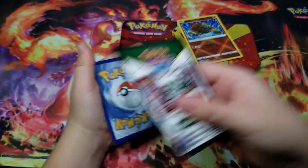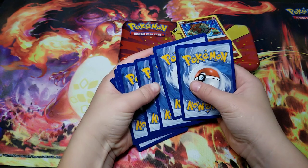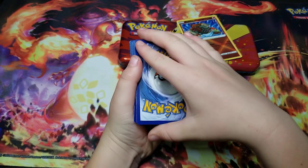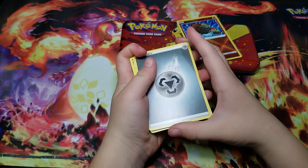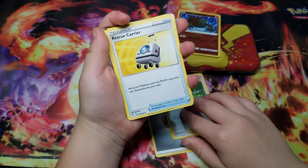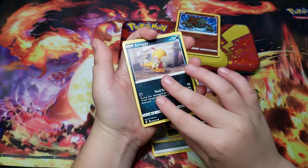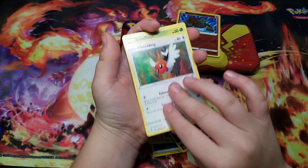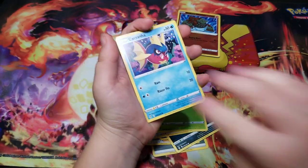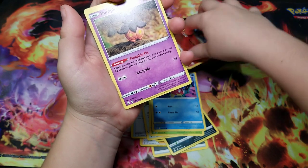We got the black one — that means something good could come out of this, but it could only be a holo. Fire Energy... We got Rescue Carrier, Sketchiwing — crazy name. And Pumpkaboo. Can't let our Radiance card get knocked over. Pumpkaboo, yeah.